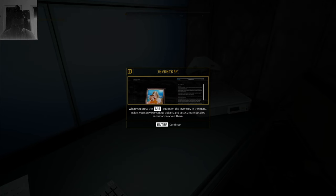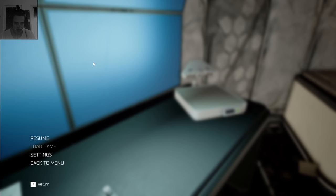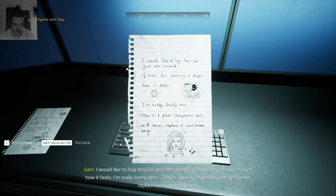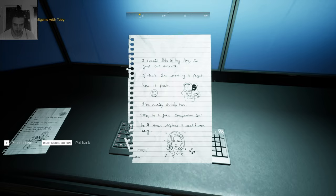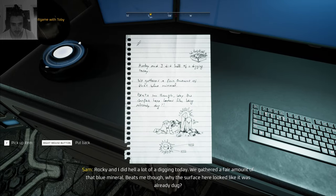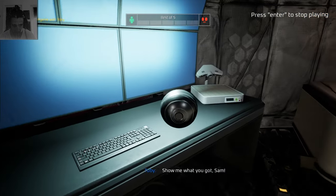There's an inventory — I can look at family photos, awesome. I would like to hug Amy for just one minute. I think I'm starting to forget how it feels. I'm really lonely here — Toby is a good companion but he'll never replace a real human being. Rocky and Sam did a hell of a lot of digging today and gathered a fair amount of that blue material. The surface looked like it was already dug. Rocky is the pickaxe.